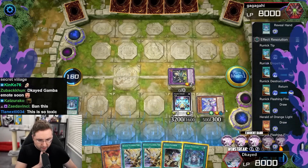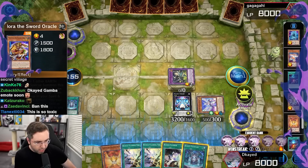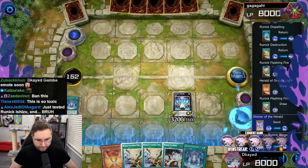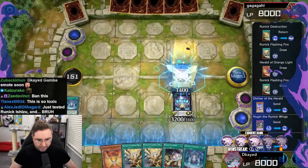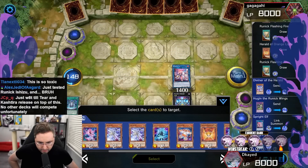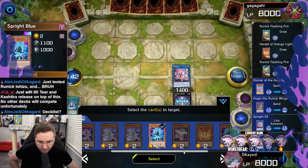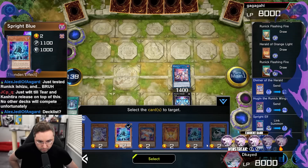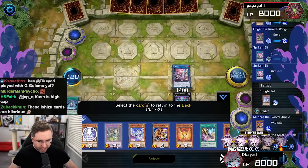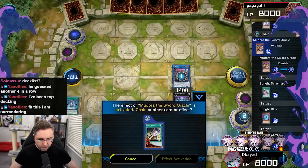Draw three — come to me. Herald of Orange Light — don't mind if I do. Do we have a Sprite in the graveyard? We should. Yeah, we got Sprites in the graveyard. Now let's make our Sprite Elf. Elf is here — Elf is top tier. Elf reborn from the graveyard. We have carrot, red, blue — summon Jet. I have everything in the freaking graveyard. Mudora the Explorer is going to shuffle back in the deck — put back the carrot, then go into Starter Blue Carrot.